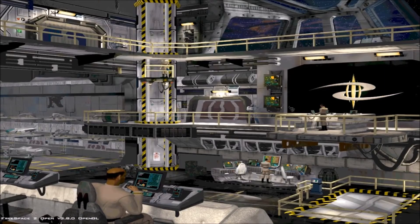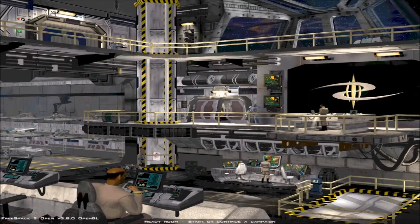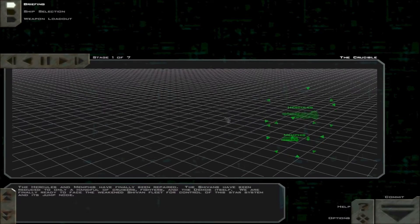Okay, so hi to everyone. This is Philoddark and welcome back to FreeSpace 2. We are doing the sixth mission, which is the Crucible. The Hercules and Memphis have finally been repaired.